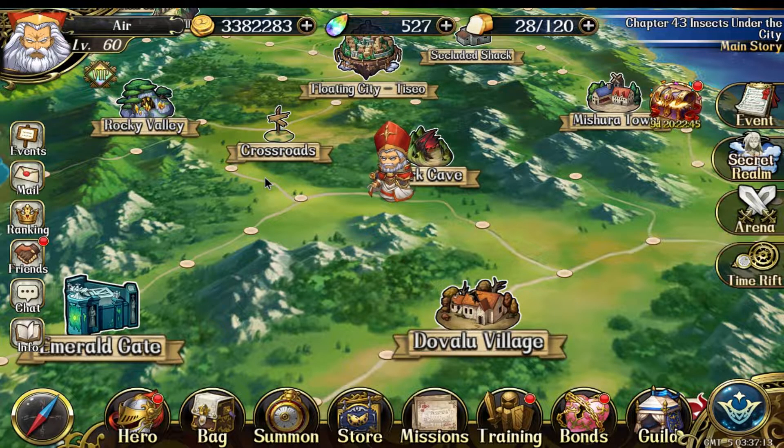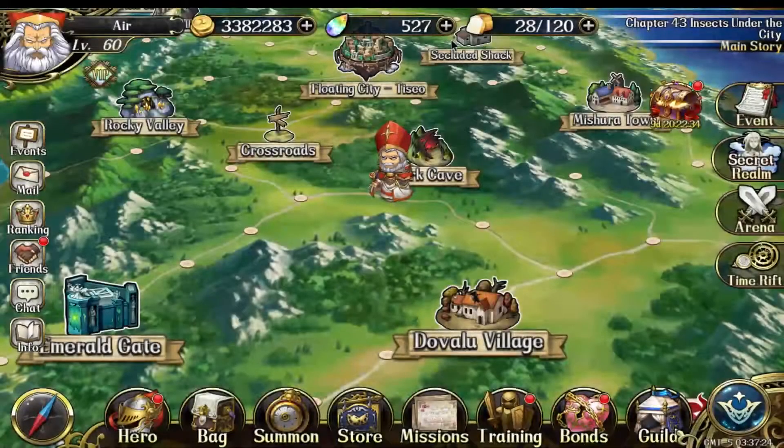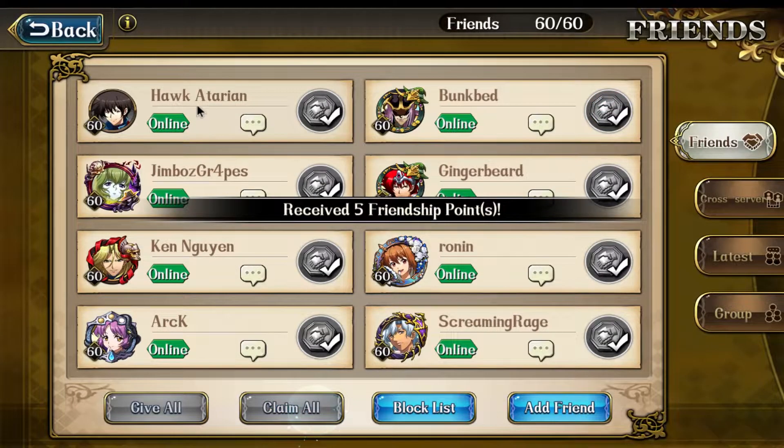First, a 10-summon — I got this Santa, still missing him, and the SR hero. I didn't have enough to summon, so I summoned another 10, but still not enough.